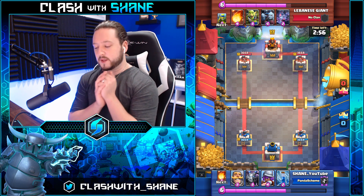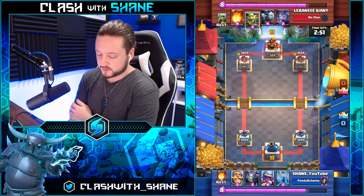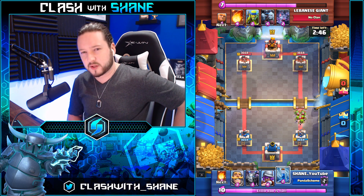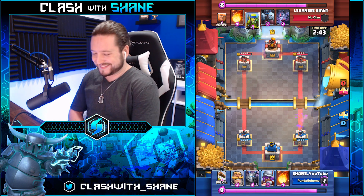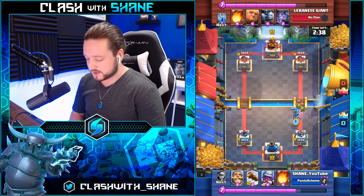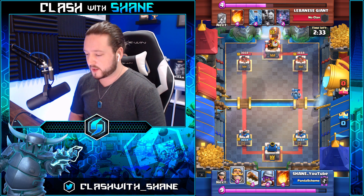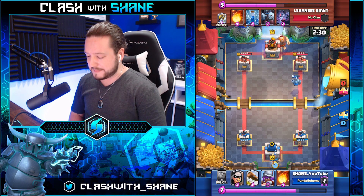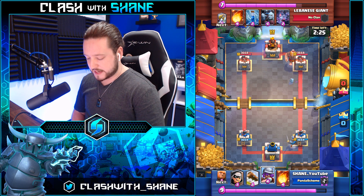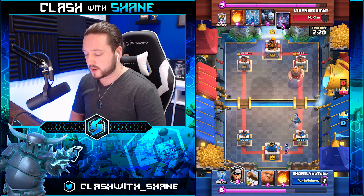The emotes only bother me when I'm tilted. Anyways, we're facing off against giant sparky. Mega minion gets in there, gets zero shots — sad panda indeed. We're gonna go musketeer back here, knight up front. We don't know yet that he's got a sparky — we were assuming just a traditional giant deck. So we go right here with a bandit and a zap spell.